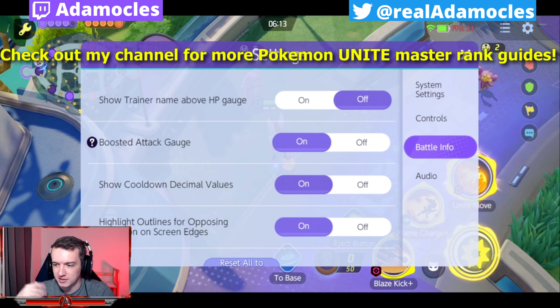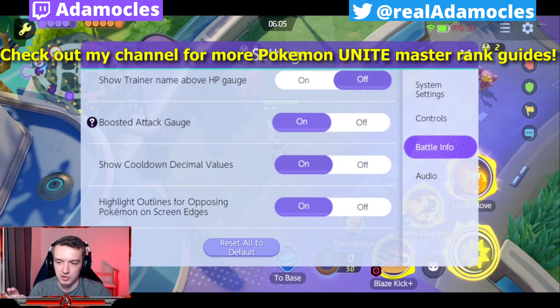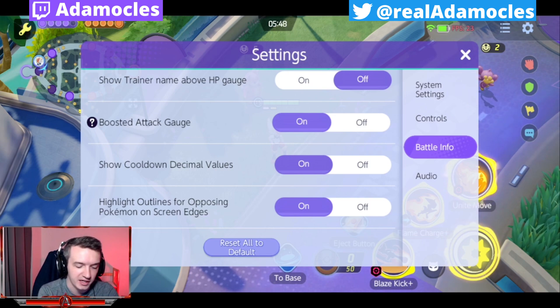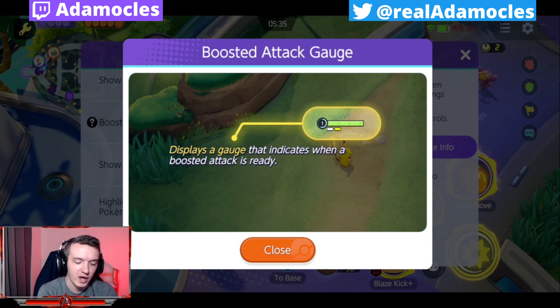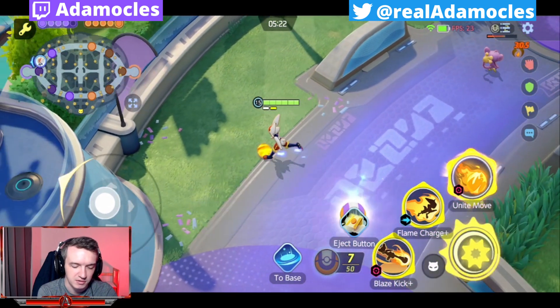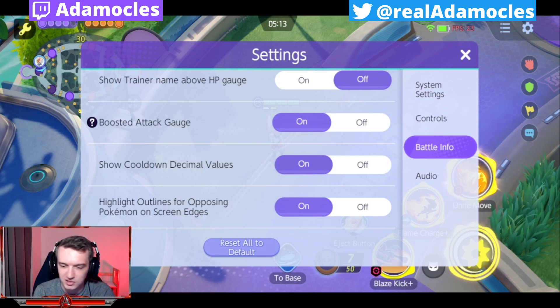Show trainer name above HP gauge — totally up to you. I have my stuff off so people can't see names. Boosted attack gauge: 100% you need to put this on. Every single Pokemon in the game has an enhanced attack — usually their third auto attack — it does something special. You want to know what part of your auto attack chain you are in so you can fully take advantage of that enhanced attack. All this does is put two little dots underneath your HP bar that let you know what part of the auto chain you are in. You can see it right now under Cinderace — my next attack is going to be an enhanced attack. Highly, highly suggest putting boosted attack gauge on. It has no negative impacts on your gameplay, so just put it on.